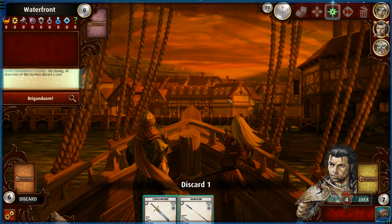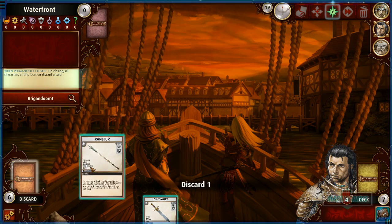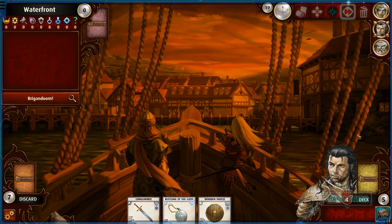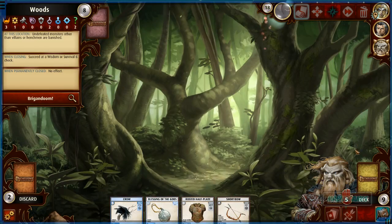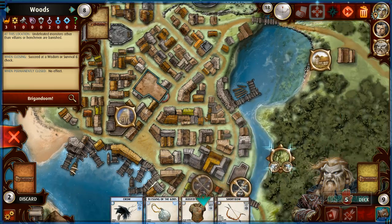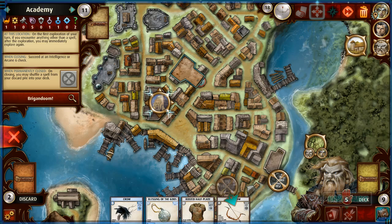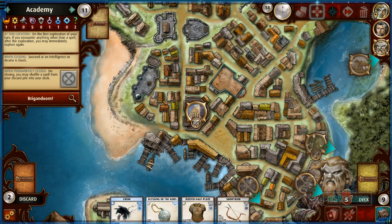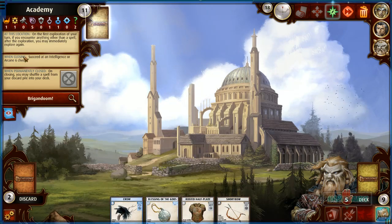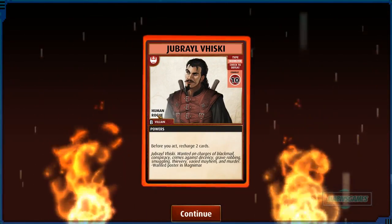At least we got rid of the waterfront — that's one of the difficult places. Now I have to discard a card; I'll get rid of the inferior long sword and keep my better one. 19 turns left, two areas down. This guy is very close to dying, he's at four HP. He should probably move to another area. Intelligence or arcane check at the academy — Harst is insane!